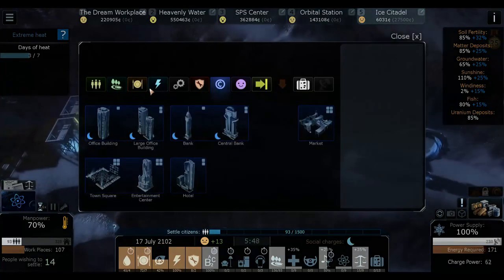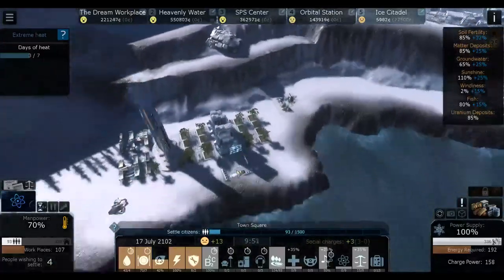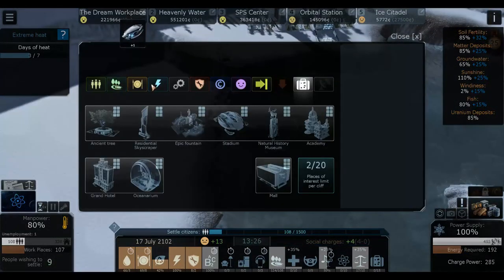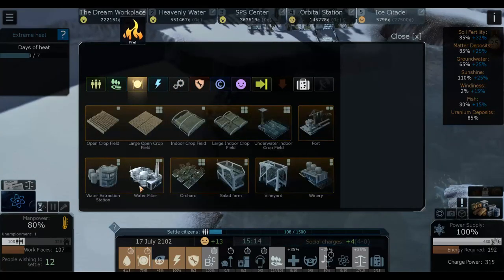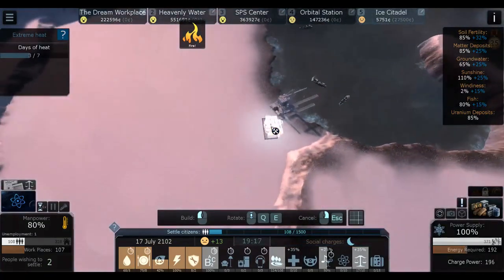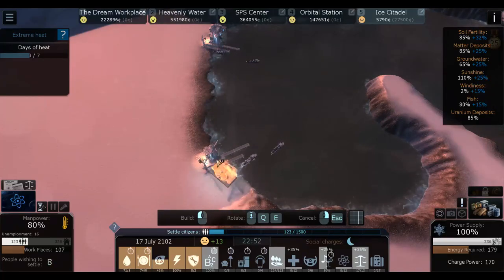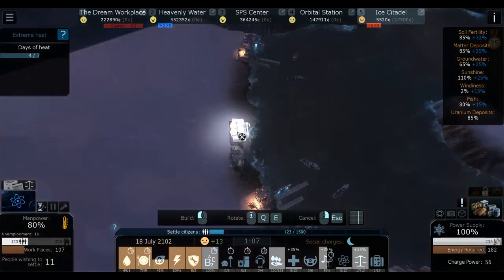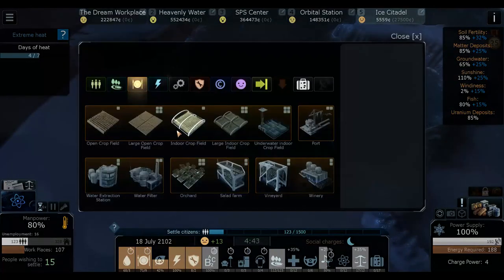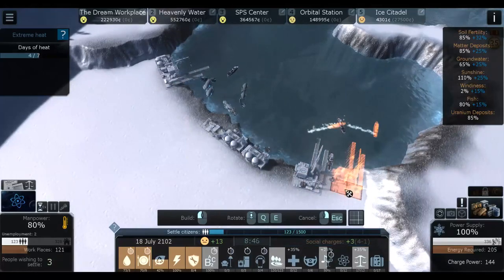I want to build a mall - it's really good with storage. I would like all the storage kind of here. Now that we're starting to get more people - we can house 328 people - we want to start producing more. First of all we need more water, something we've been struggling with already. We need way more, so we're gonna build water filters - maybe three of them even. We also need to build more ports - I really like fish ports, kind of my favorite thing.